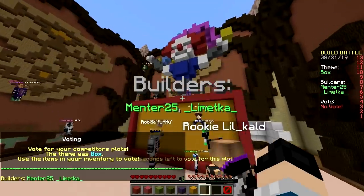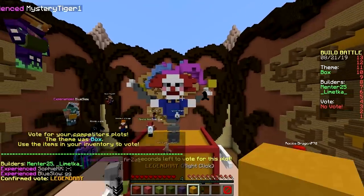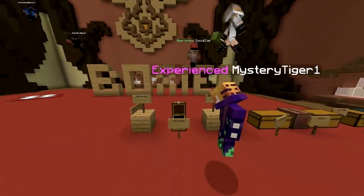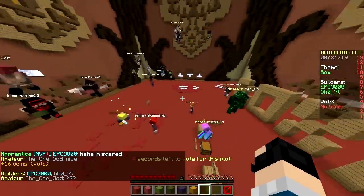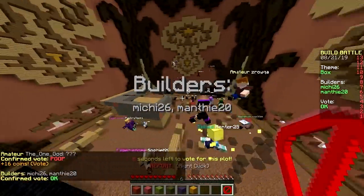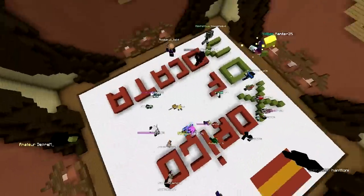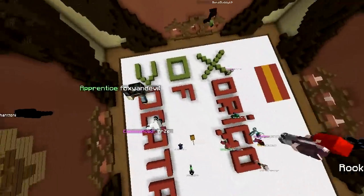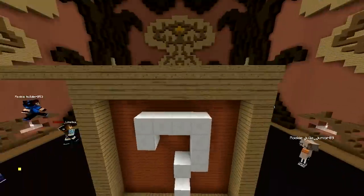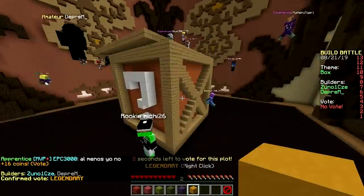Vote time! They did the exact same thing — maybe even better than ours? Because the clown looks like it has more colors. Next up it says 'Boxy' — you misspelled Boxy. That is an anvil. What does this say? JBL — oh, there's a speaker brand. It says 'Vox.' That's a question mark box from Mario — nice stair design, nice pattern. Legendary.